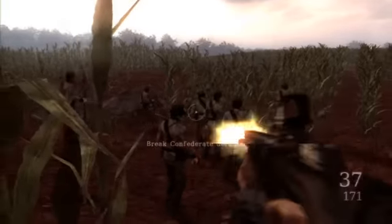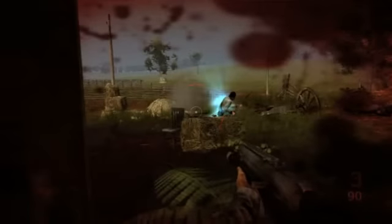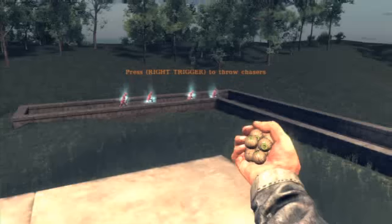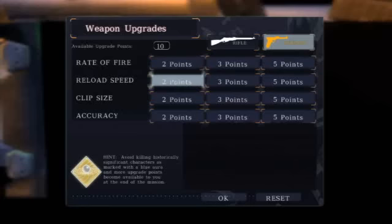When push comes to shove, you'll get clearance to bring out the big guns and perform what your colleague refers to as numerical adjustment. You'll rack up quite a body count in the name of historical fidelity, but you don't need to kill everyone you come across. Individuals marked with a blue aura have a role to play on the historical stage. If you manage to disable them by shooting their limbs or tossing futuristic glowing marbles called chasers at them, you'll be rewarded back at the base with upgrade points.